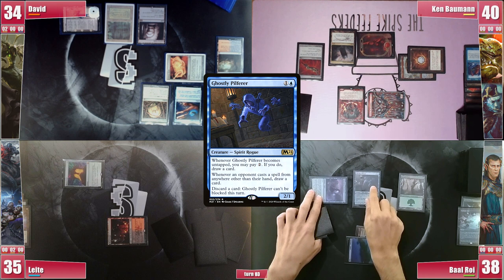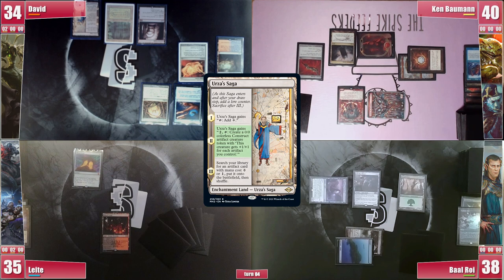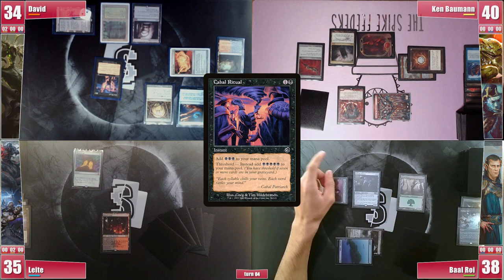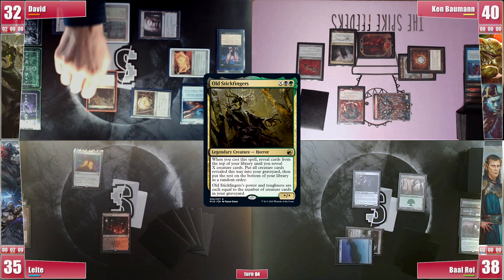David draws and his Urza Saga triggers, gaining another ability. He thinks for a moment and decides to go for it. He casts a Cabal Ritual without Threshold, which would be enough to get his commander plus a reanimation effect. Baal ponders on the options and cracks his Mausoleum Wanderer right away, hoping it is enough since every other piece of the combo are creatures. David does pay for it to resolve and then proceeds to cast Old Sticky Fingers, triggering Ghostly Pilferer and Baal draws, then buries alive all three creatures from his deck.